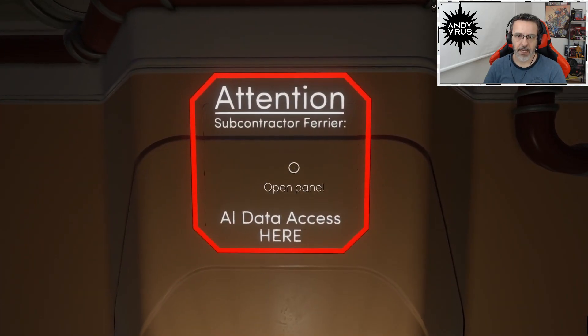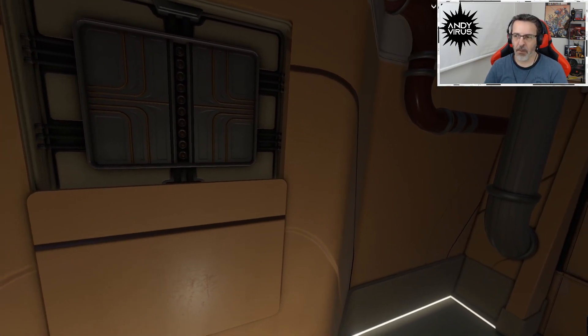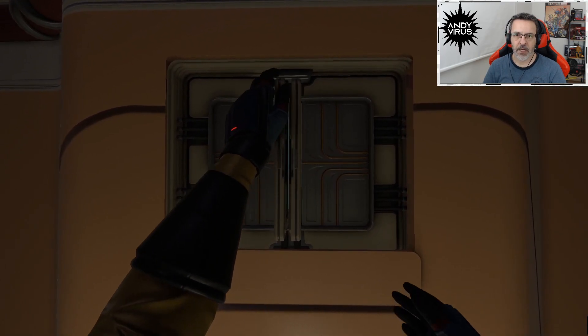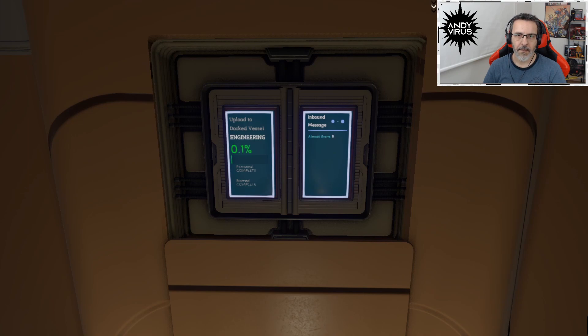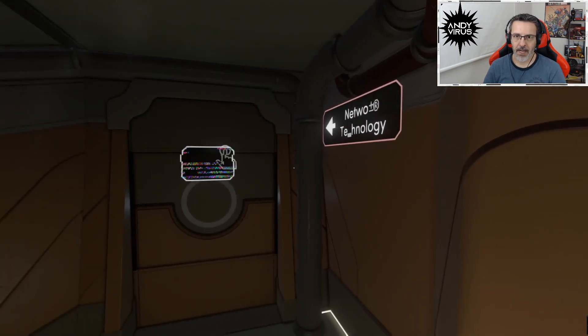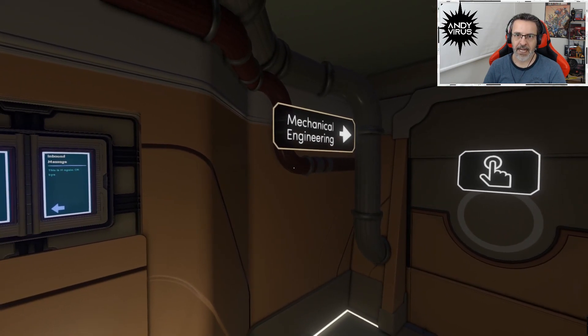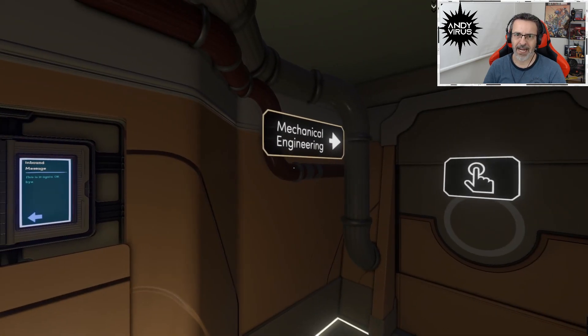Let's put the ADA AI data access on our tablet. We're going to have like zero percent. Let's see what sections are here - it probably has another two sections. Inbound message: 'Almost there. Be careful with that. Odin's brain has more mental processing power than Luxembourg. Seriously though, don't drop it.' Okay, we want network technology and mechanical engineering. Let's keep going on the right.